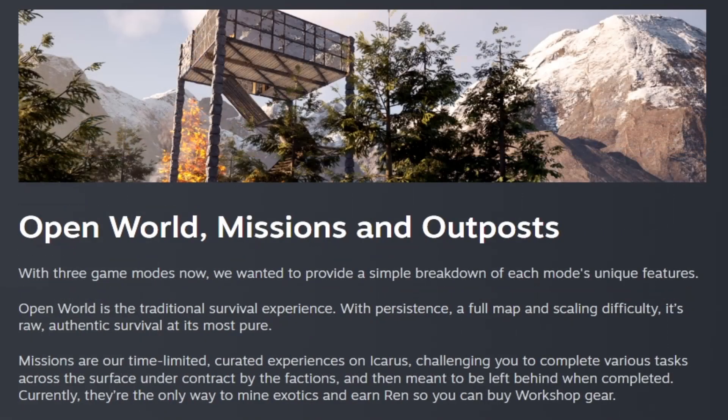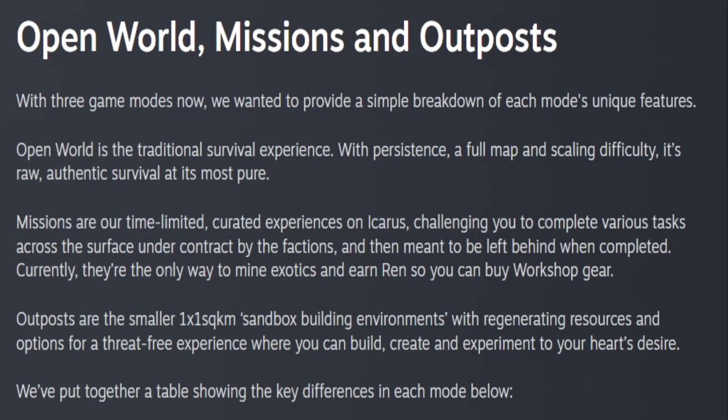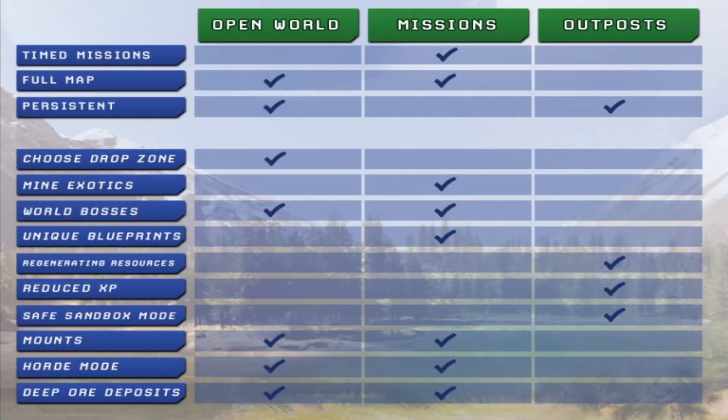There are three game modes now: open world, missions, and outposts. Open world is the more traditional survival experience. Missions are the time-limited, curated experiences on Icarus that challenge you and reward exotics and ren. Outposts are the smaller 1x1 square kilometer sandbox building environments with regenerating resources and options for threat-free experiences, where you can build, create, and experiment to your heart's desire. They put together a table showing the key differences in each mode.